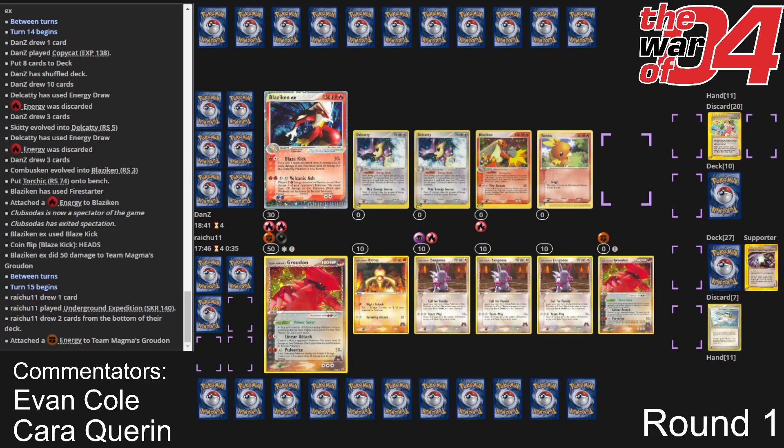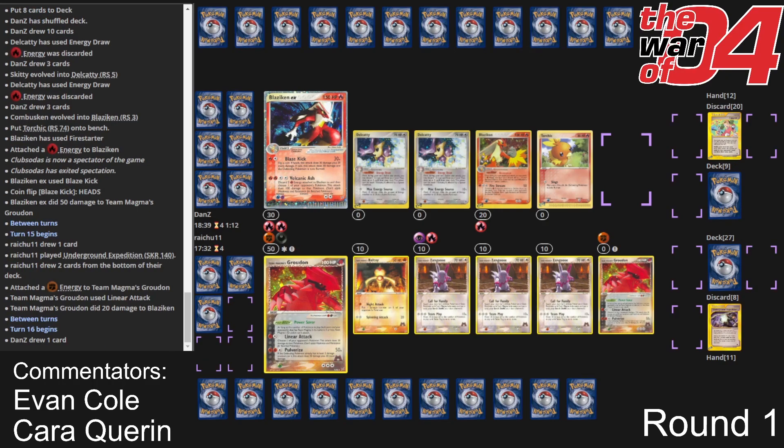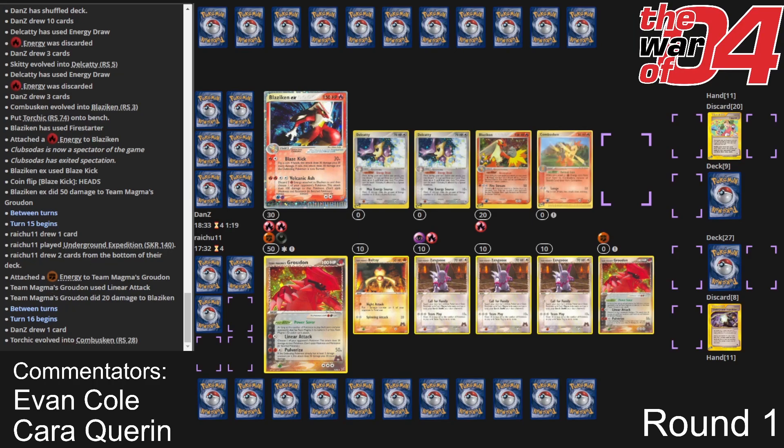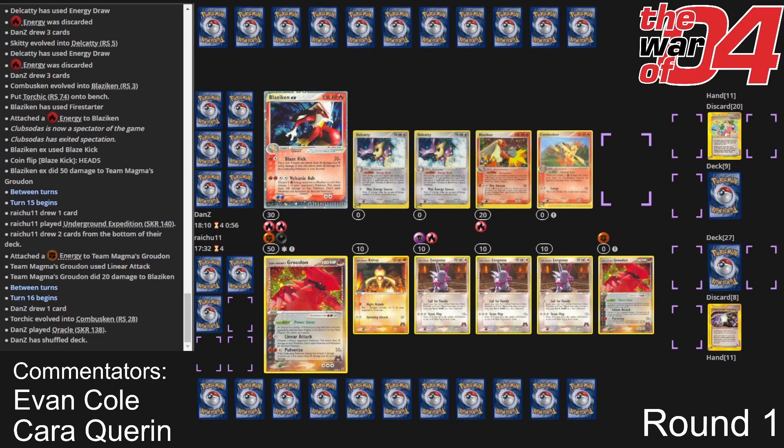Robin is powering up the other Groudon and might go for a linear attack on that Blaziken to preempt that potential play. But it's still scary because if he linear attacks that Blaziken on the bench, he doesn't have a good way to follow up — there's linear attack but no Pulverize ready to go. He could have Magma energy plus Strength Charm, that would be sufficient. But if you're Dan Z right now, I don't see a reason not to just use Blaze Kick again and hopefully get the 75% chance of knocking out the Groudon.